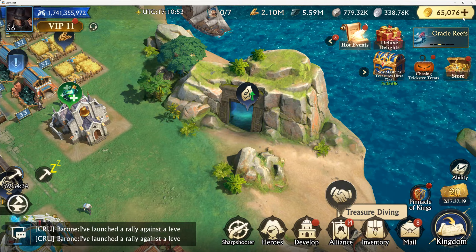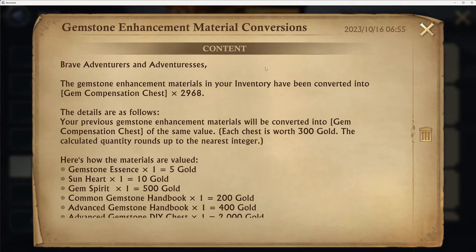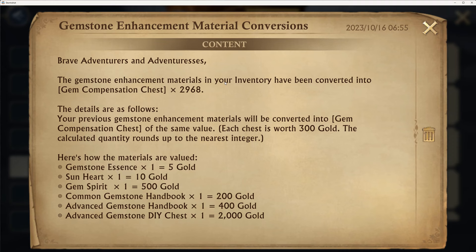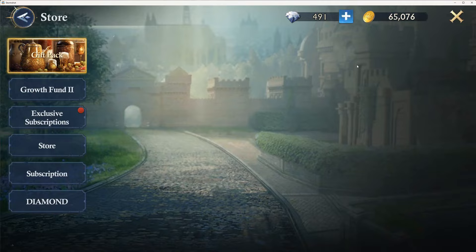Before we get into all that, let's look at the system emails that we all got today for those that have gems. This was just some weird — gemstone enhanced materials in your inventory have been converted into gem compensation chests. I think what they did was do away with maybe the rapid DIY chests. I'm pretty sure that's what they did — let's check the store.